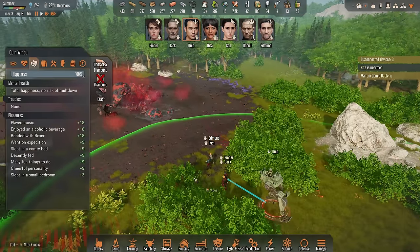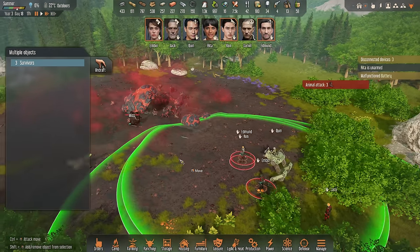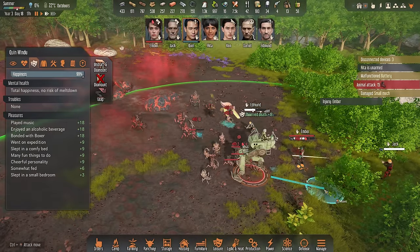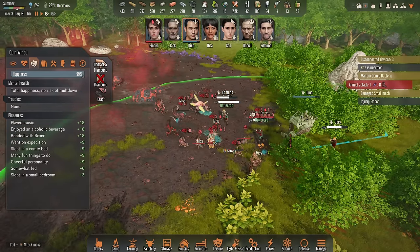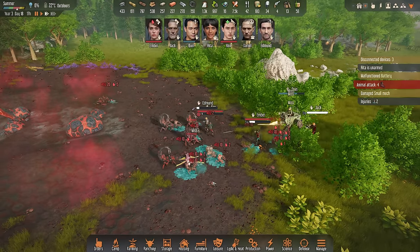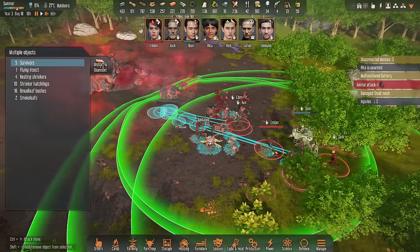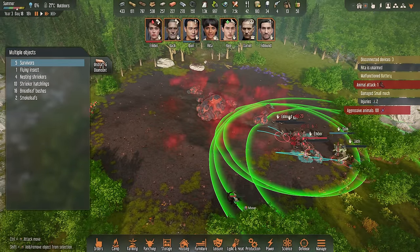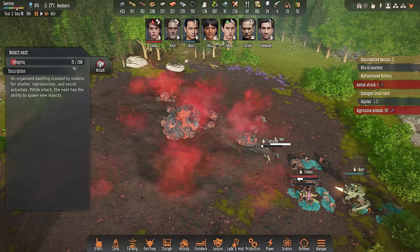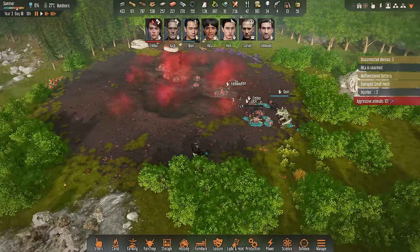We have arrived — let's send the combat mech to the front to attack first. And that's it — easy peasy. Let's destroy the nest itself. And with that, this nest has been destroyed. There are just these nest formations but they don't do anything. We need to immediately head back home.